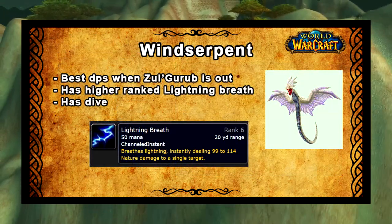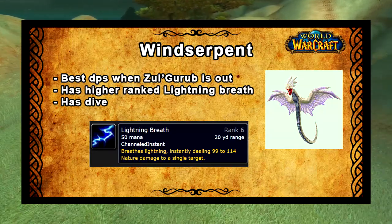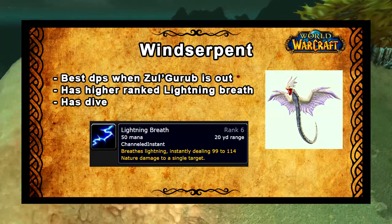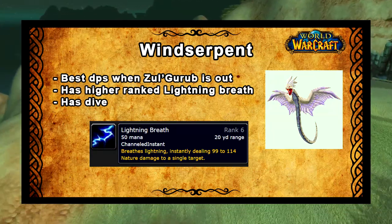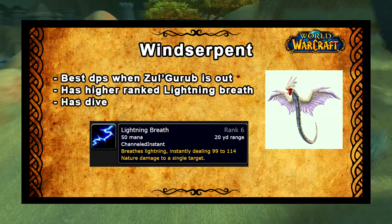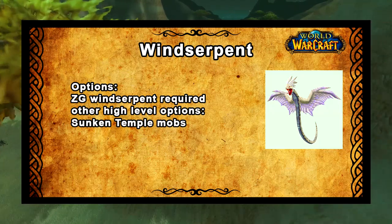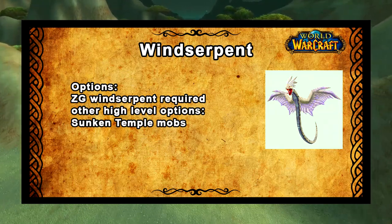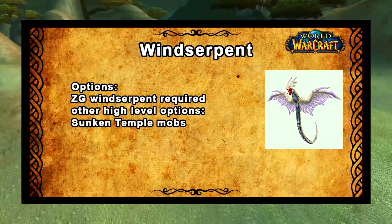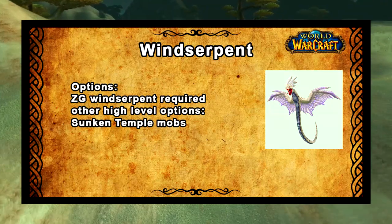When Zul'Gurub has been released, which will be Phase 4 if nothing has changed, you'll be able to tame a wind serpent in the raid with a higher ranked version of Lightning Breath than is normally obtainable. The only other way to get this higher ranked version is to wait for The Burning Crusade to be released. With this higher rank, the wind serpent takes over on DPS compared to the cat, and since the ability is a ranged attack it also becomes a very strong PvP option. You will have to tame the one in Zul'Gurub first to get the enhanced version, then you can pass the higher ranked Lightning Breath to another wind serpent of your preferred appearance.